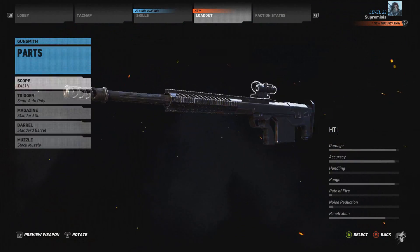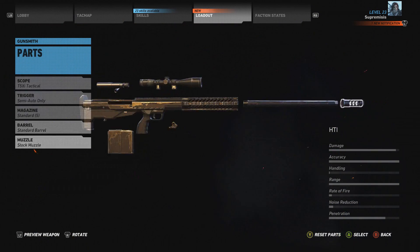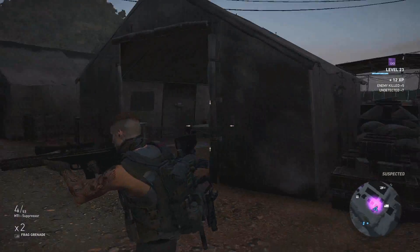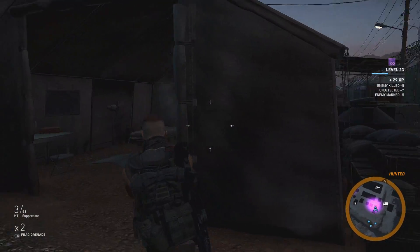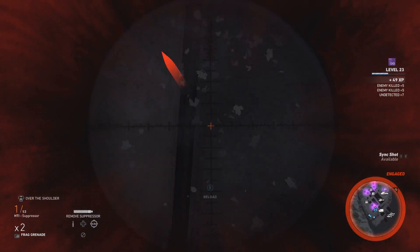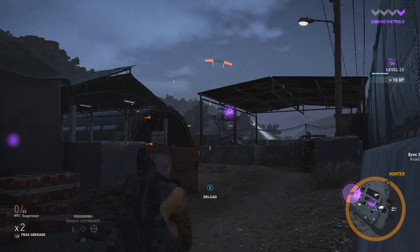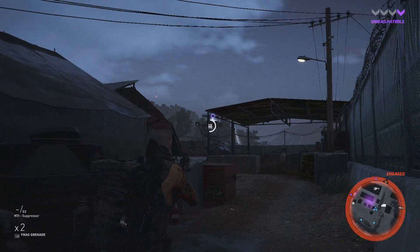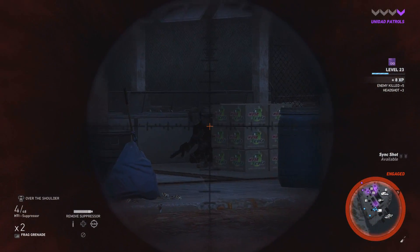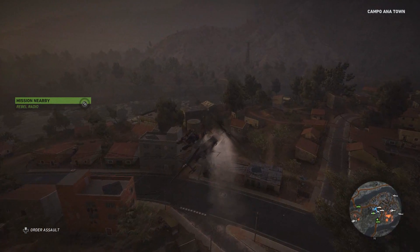Coming in at number 1 is the HTI. This shouldn't be a surprise — the damage, accuracy, range, and penetration on this weapon are insane. Depending on your barrel, you can max out the damage, and it only takes 1 bullet to kill an enemy no matter the range. It's especially good for taking out enemy helicopters and vehicles, as roughly 4 bullets can destroy most vehicles. The rate of fire is a little less than the G28, but being able to one-hit any enemy more than makes up for it.